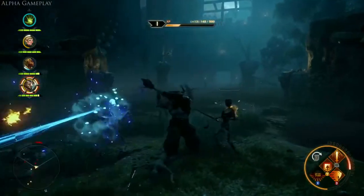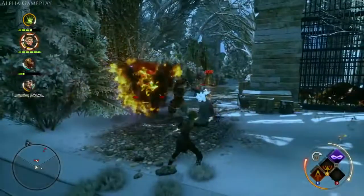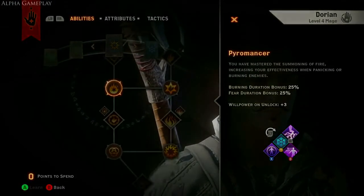From the mighty Iron Bull to the powerful mage Vivienne, each brings a specialized mix of abilities and weaponry to the battlefield. You can customize your party in advance by setting preferences for a specific ability.